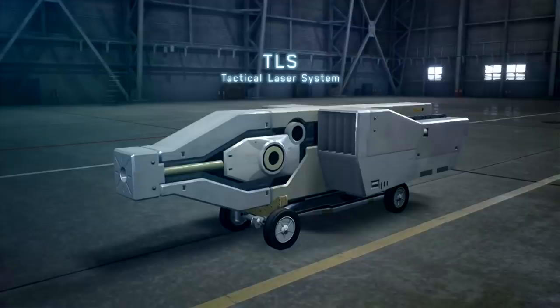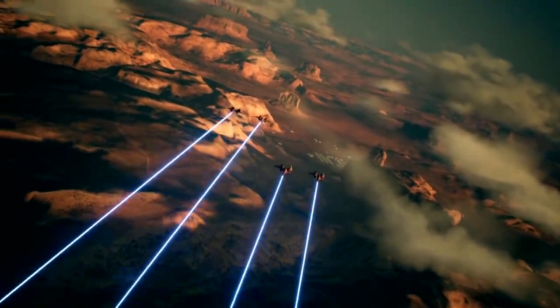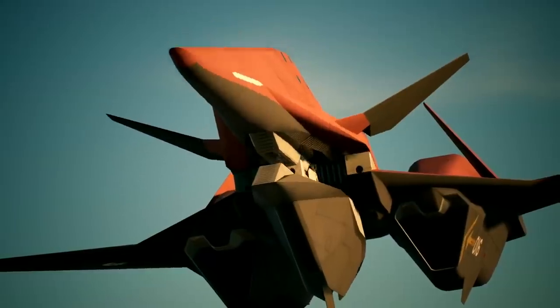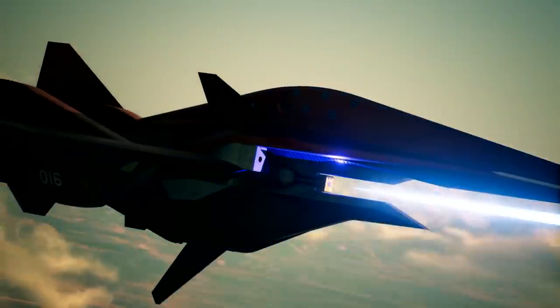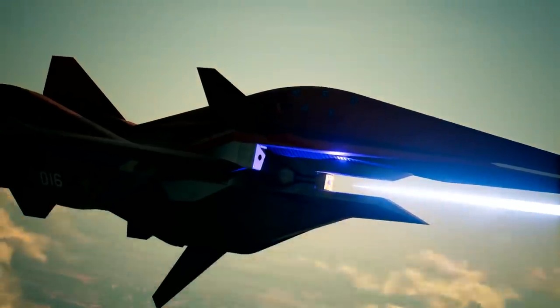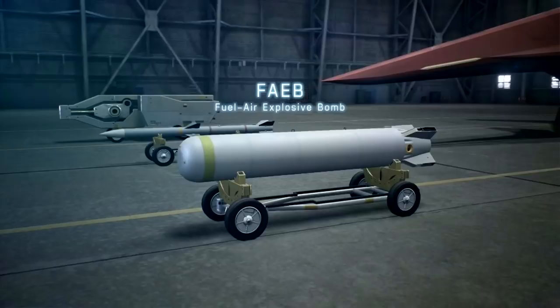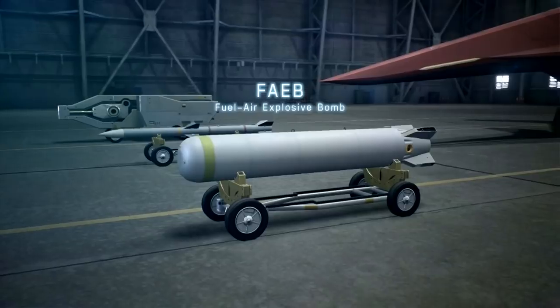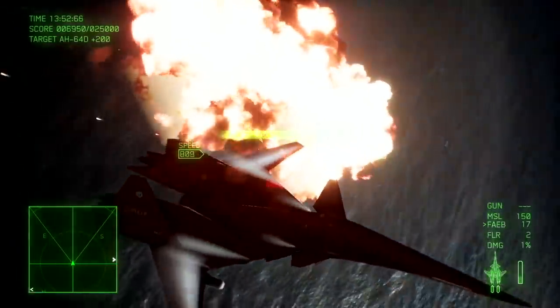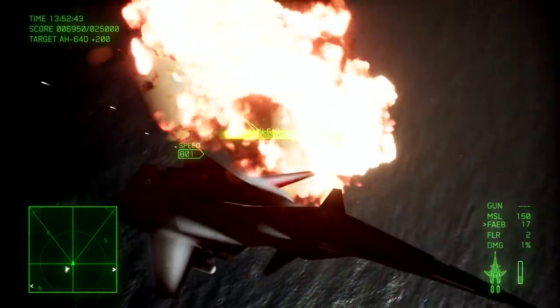For the special weapons of the Falcon, the first one is the Tactical Laser System. The cool thing about the Falcon is that when you use it, the plane has to open its mouth to fire the laser — kind of like Pac-Man. It's also the only blue continuous laser in Ace Combat 7, while all the others are red. We see footage of four Falcons firing their lasers simultaneously, which is incredible. The last special weapon of the Falcon is the fuel-air explosive bombs, which have a very large blast radius similar to a nuke.